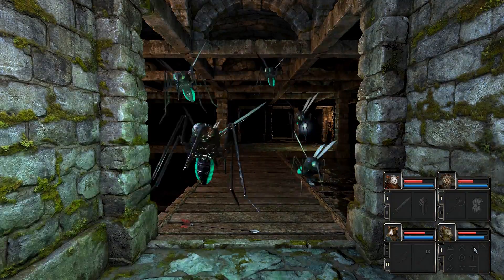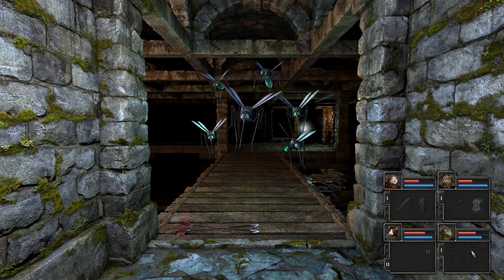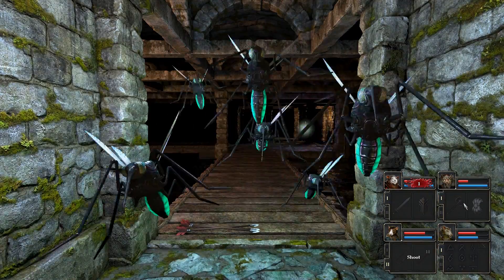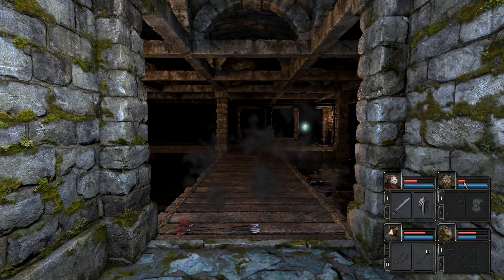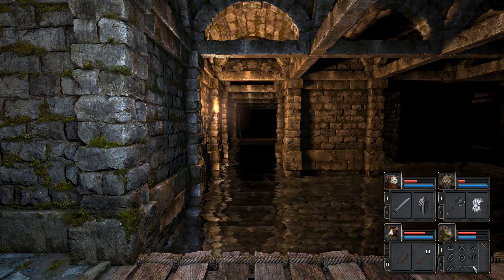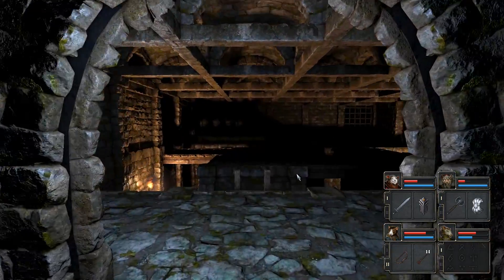Now it's time for frost bolts. Just kind of hoping we kill these guys a little bit faster with our newfound accuracy, but it doesn't appear that's gonna be happening. Still, I think we're gonna be fine - they're not doing too terribly much damage to us, well maybe to Splinter a little bit, but he has a massive HP pool so he's gonna be okay. Long shot - no. Oh, we did get him! All right, nice.